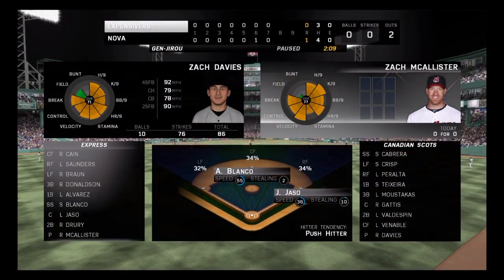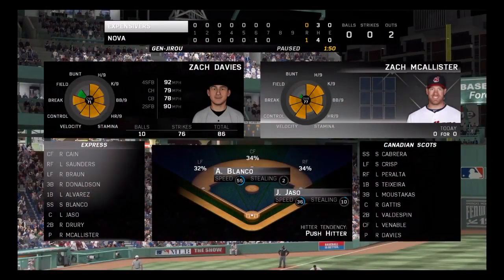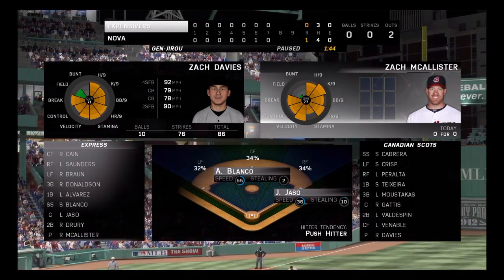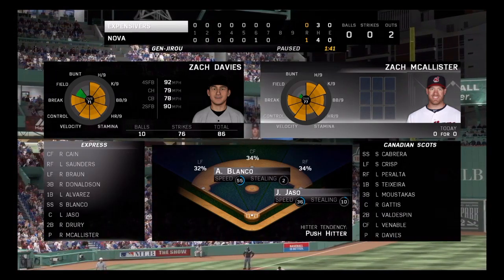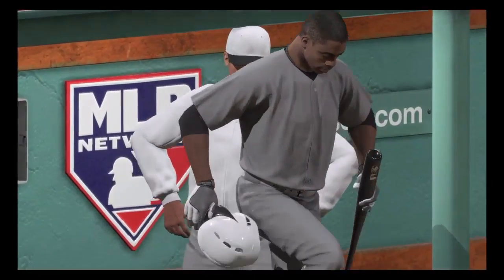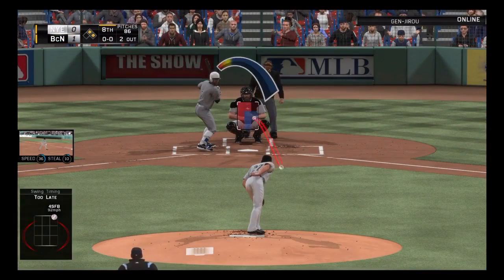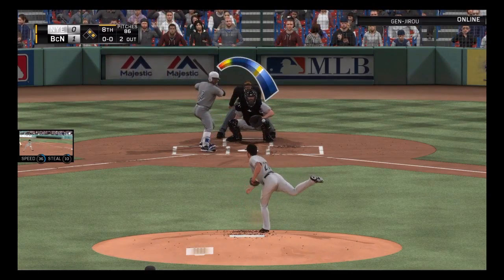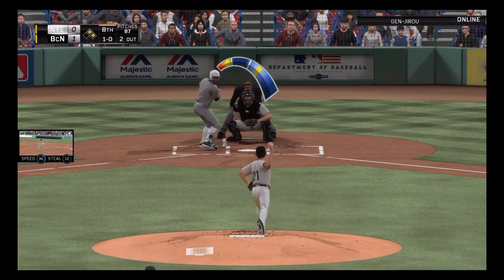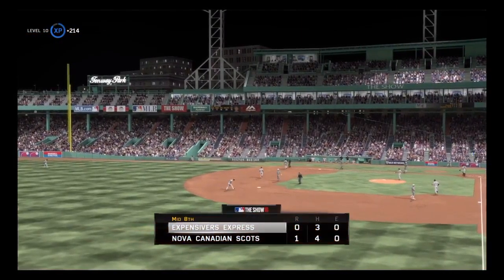Zach McAllister steps in for a big at-bat in this one — two on, two away here in the eighth. Chris Granderson will come on to pinch hit here in a big spot. This is a huge moment in this ballgame. You might be looking at this at-bat as one of the turning points in the game. The fastball — he'll take a look at ball one, 1-0. Hard liner towards short, but there to take it is Cabrera, and with that the side is retired.